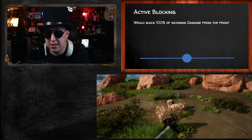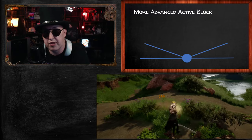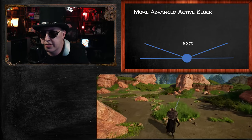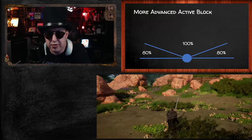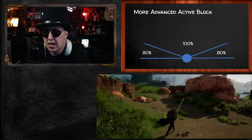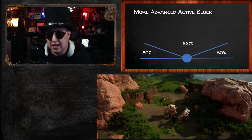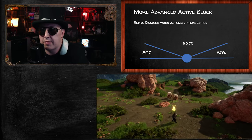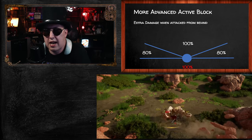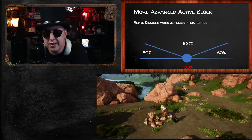To make this more advanced, you could split it into two separate areas: the front and the flanks. In the frontal arc you block 100% of incoming damage; along those flanks you block 80% or 60%, wherever balance dictates. From behind you wouldn't be able to block at all. This forces people out of a permanent active block stance — you could apply a 100% damage increase when attacked from behind while the shield is up. These are all spitball ideas, so leave a comment below.